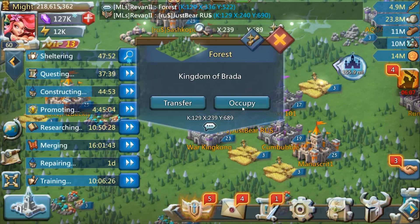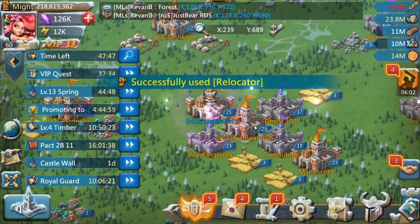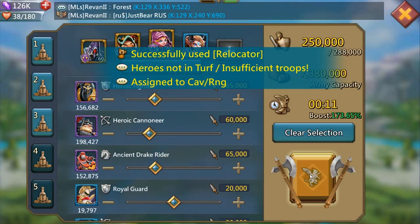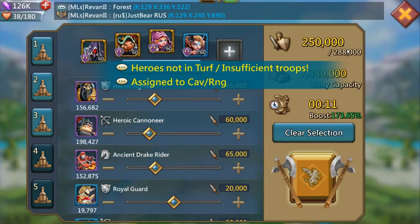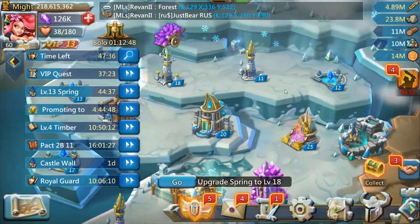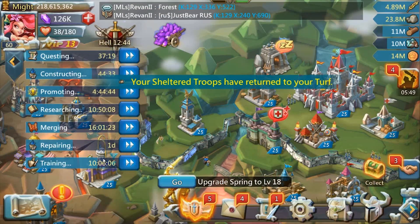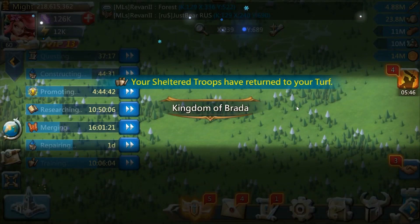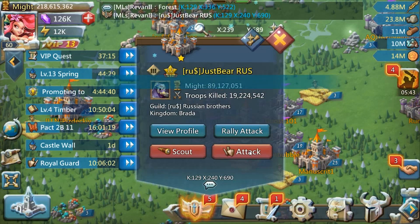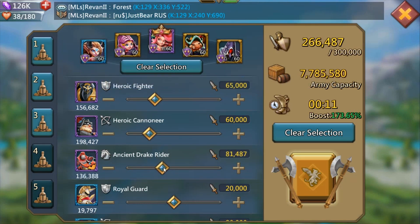This one was kind of a sketchy move on me. I knew this guy was going to be pretty big — it was going to be kind of hard to hit initially. I realized a quarter of the way into it I actually had my leader sheltered, so I had to pull my leader from the shelter.